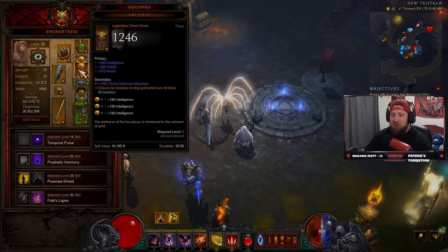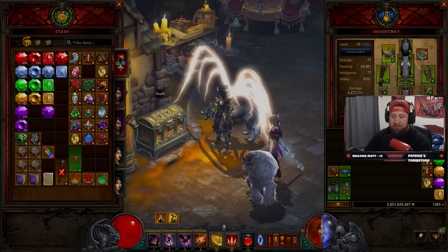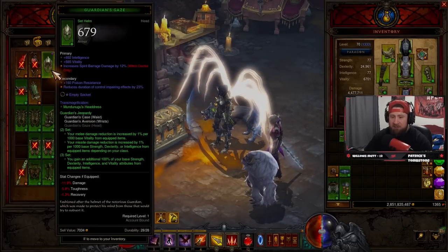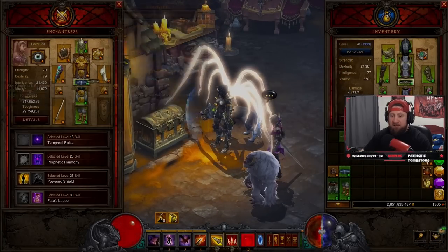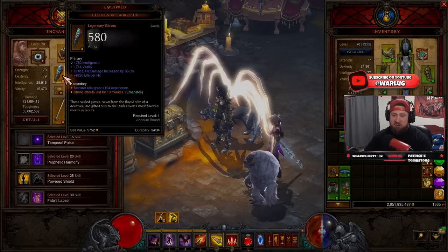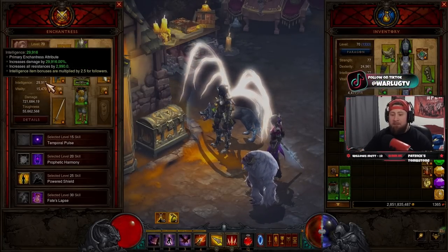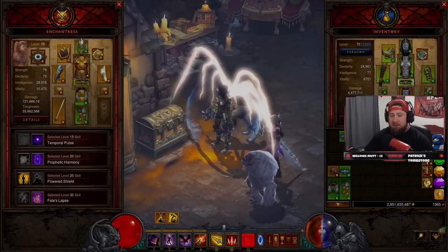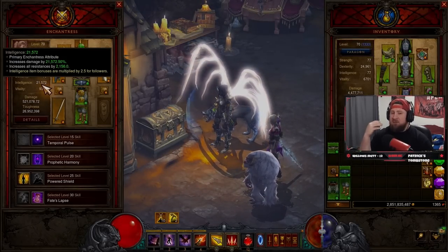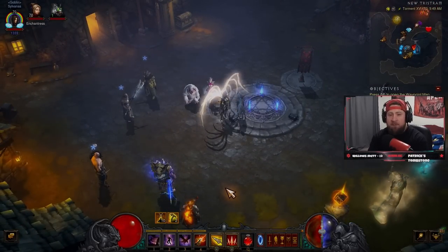One extra tip: if you're low on gear and don't have items at ancient quality to reach 25,000 main stat, there's a way to cheese it. You can equip the Guardian set on your follower to push their main stat over the threshold. For example, switching to the Guardian set brings Intelligence from 21,000 up to 29,000 — that's 8,000 extra Intelligence, giving the maximum cooldown reduction benefit. Just make sure you're not swapping out the core universal gear pieces for this.